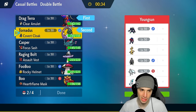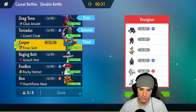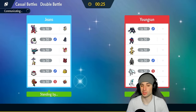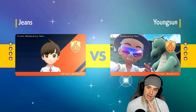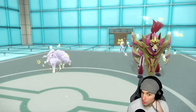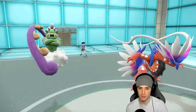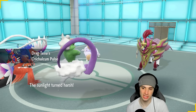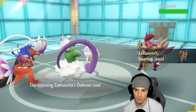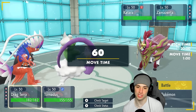We're going Koraidon and Tornadus lead, and bringing Flutter Mane and Ogerpon. Ogerpon has a high crit chance which is great, and I have Grass moves to deal with Primarina. If the Ogerpon is Water typing, beautiful — we can deal with that as well. Alolan Ninetales is also here, and Roaring Moon too. Alolan Ninetales should outspeed my Koraidon, so we set Sunny Day ourselves with Tornadus Prankster. They go for King's Shield for that defense move.